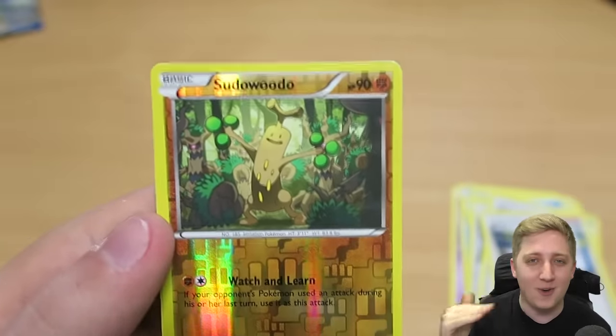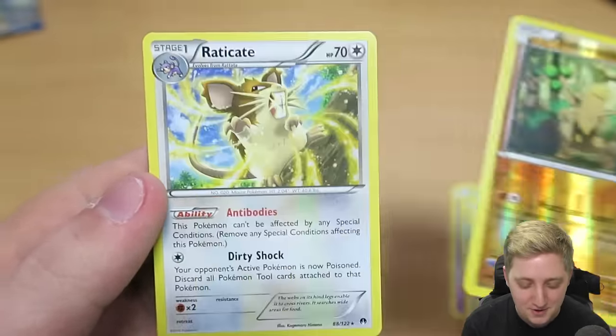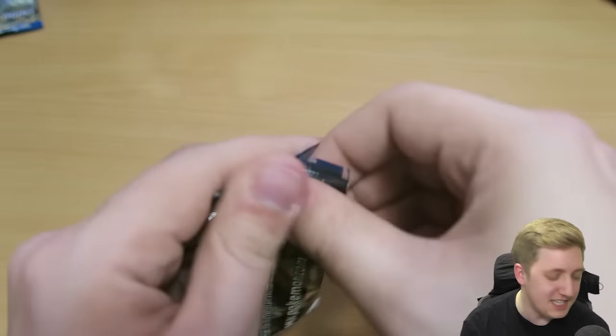Continuing with the awesome woody theme that we've got — we got Phantump Reverse Holo. I'm very happy with that. And then also Exeggcute. I'm running out of space on my desk to actually place these cards.